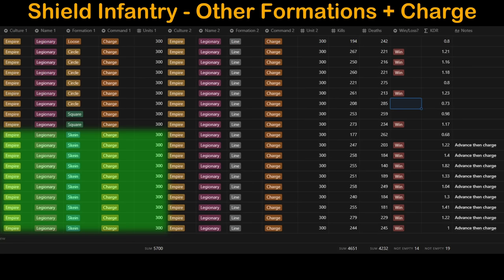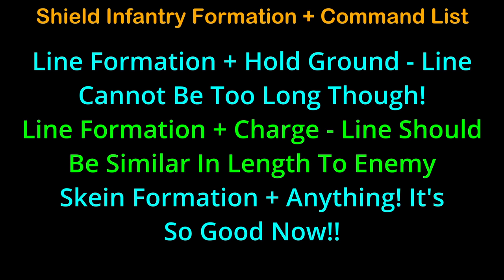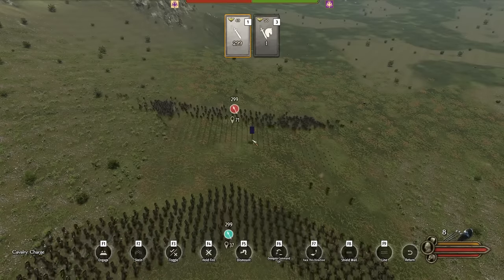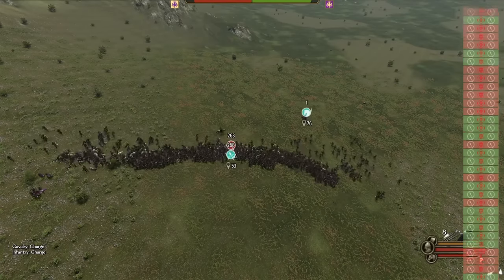I struggled to find a situation in which skein failed, so use it as often as you can with a slight preference to charging over holding ground. However, you must keep one thing in mind for all of these: using the advance command first is critical to success. With the AI being much more passive now, maintaining our troops in an orderly formation is paramount to victory. As soon as the first soldier in our formation reaches the enemy, issue the charge command.